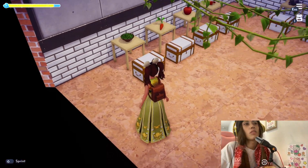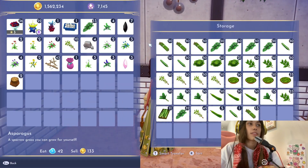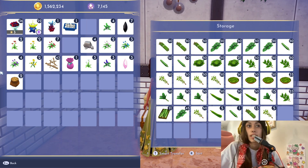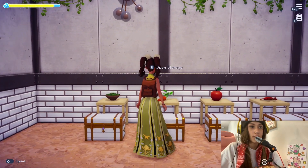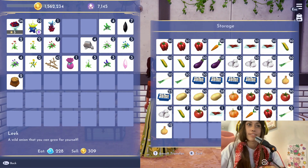First up over here, this is where I keep the vegetables and the spices for cooking that are green, just because it helps me sort it quicker. And then these ones here are the ones that are not green really.